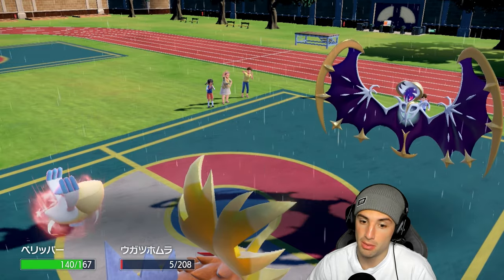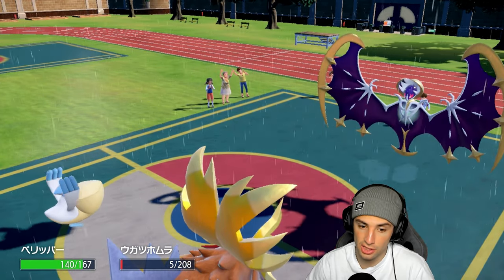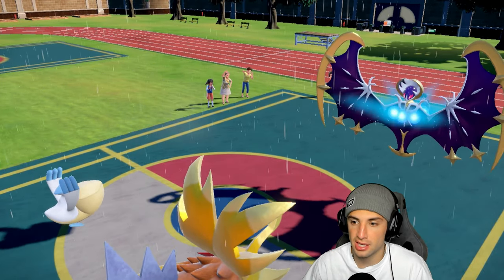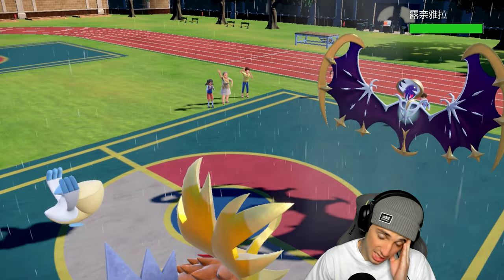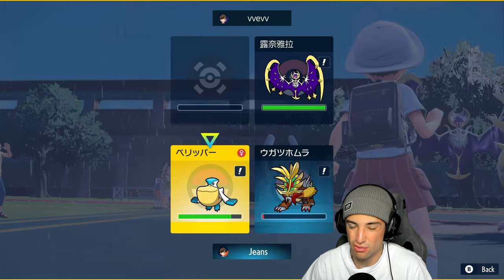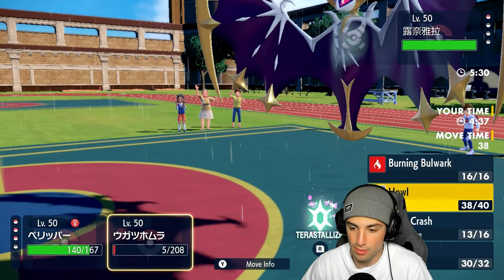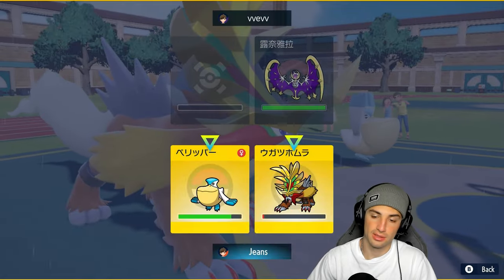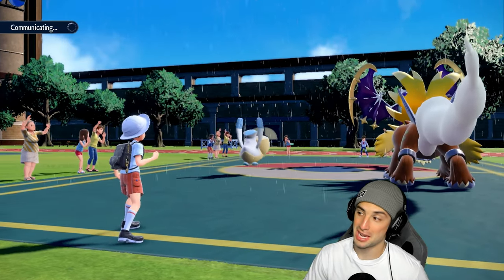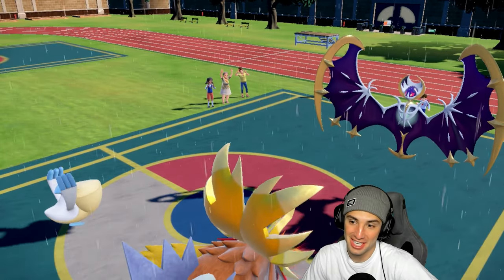I don't know how I'm gonna boost up Gouging Fire — maybe try to waste out my own Rain turns, that could be pretty good. He protects, I could Howl again, but I think I'll protect this turn. He might set up another Calm Mind. Three turns left in Rain — I think he goes for another Calm Mind, so we'll go for Hurricane and a Howl boost here instead of Burning Bulwark. We're boosting attack and trying to waste out Rain turns.